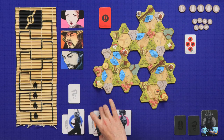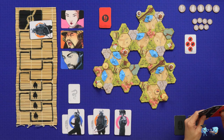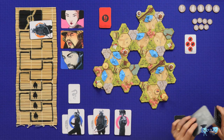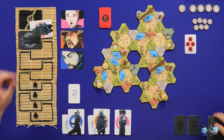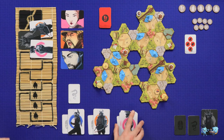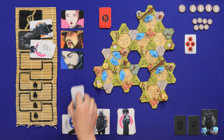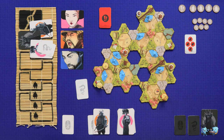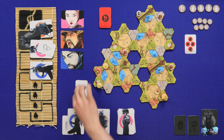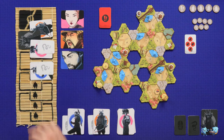New round of programming. I get to go first and I'm going to play this card. Then I'll play this one and add a bonus card for my blue ninja. For this ninja I'll play this card and also a bonus card — full of bonuses.